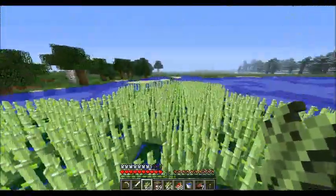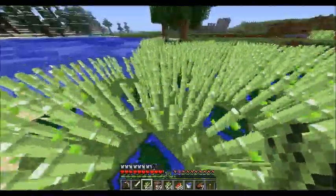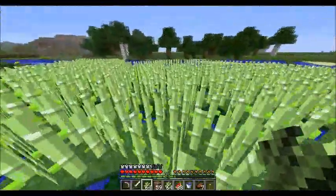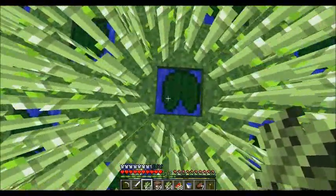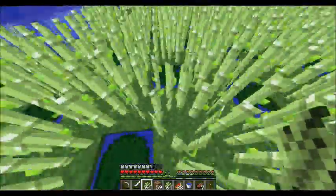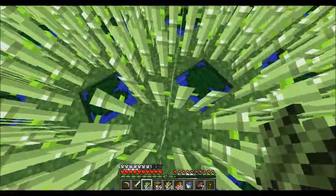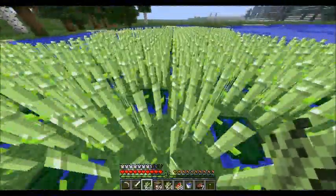Alright, so I've made quite a nice reed farm. This is the most compact layout for the most reeds you can plant — two spaces forward, one to the right, and you can put reeds on every space apart from the water, obviously. You should put lily pads on top of it. Looks good.